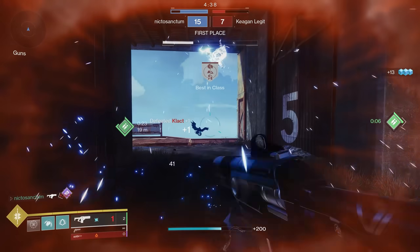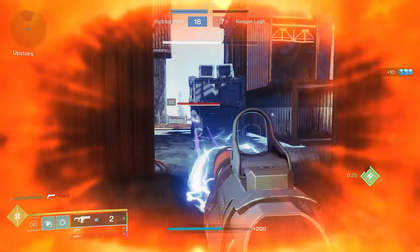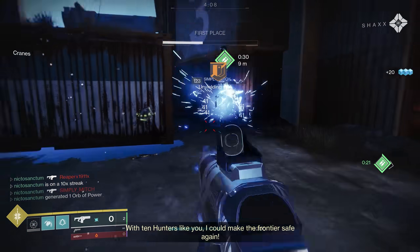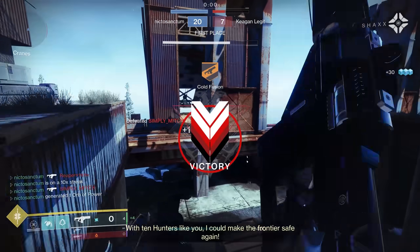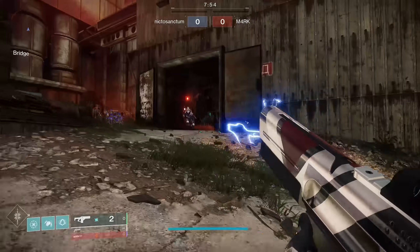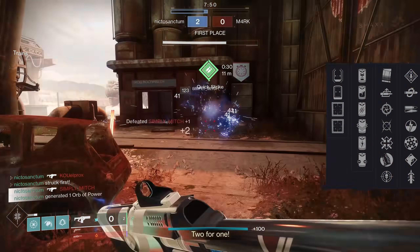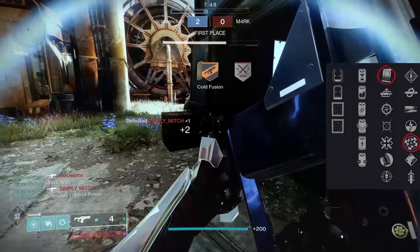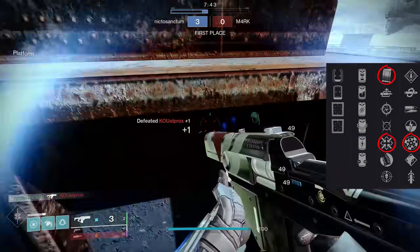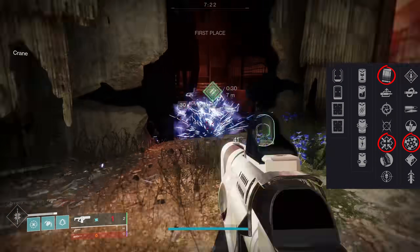There's been a reversal in our thinking toward fusion rifles. Previously, high impacts held the mark for the best one-hit kill range. I know some people are breaking out their OG Erentil right now saying 'hold my beer,' but outside of Erentil, precision frames like Main Ingredient are truly the best legendary fusion rifle in PvP. Roll-wise, I honestly think it could get even better — Range Finder and Under Pressure is nasty, absolutely.